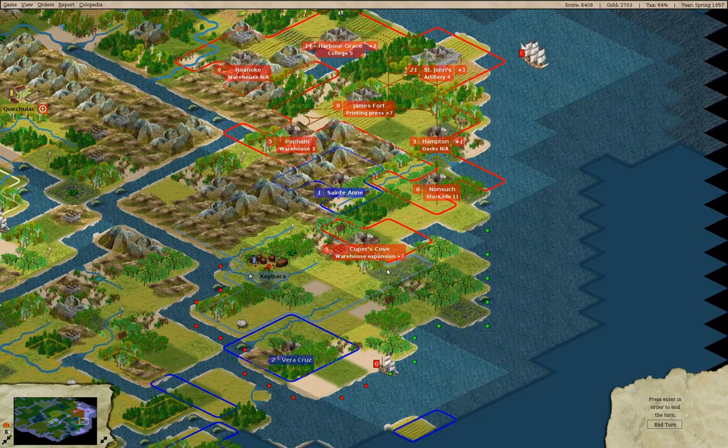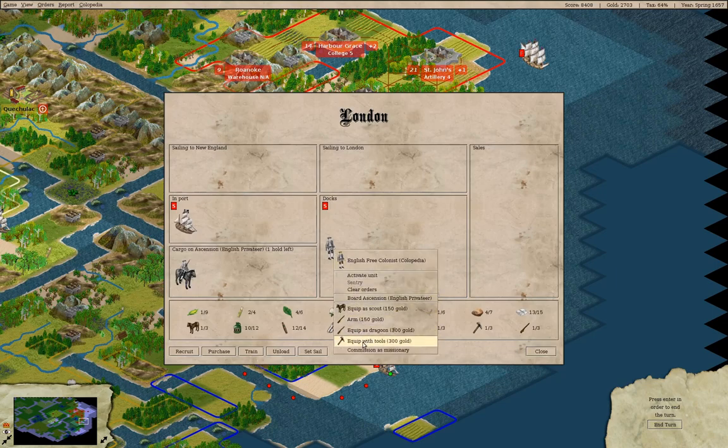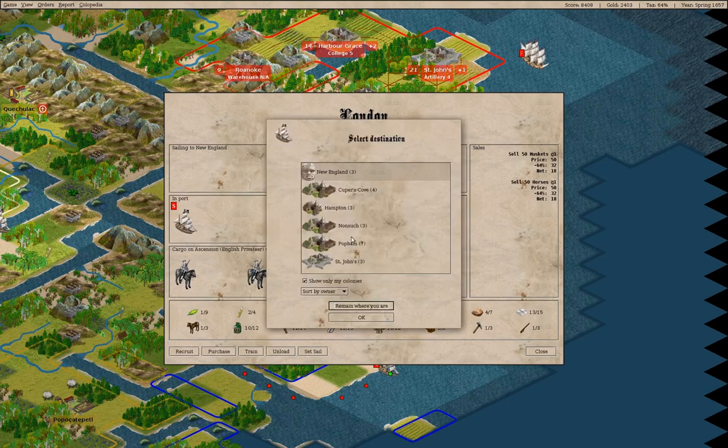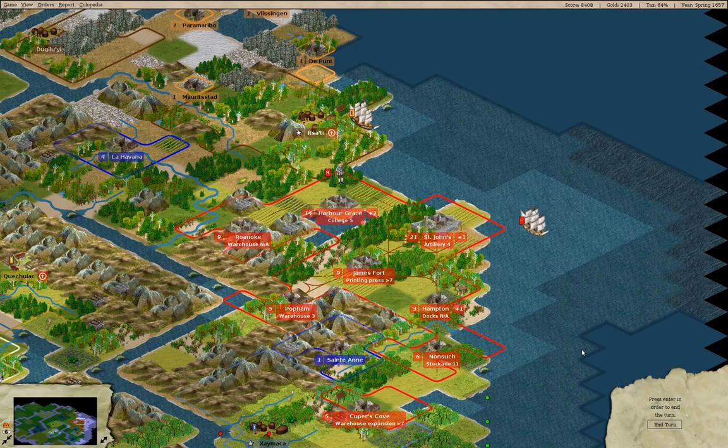Where are we? Moving on. We need to equip as a dragoon and head to St. John's. Now we move on. We probably want to start building some boats too at some point.